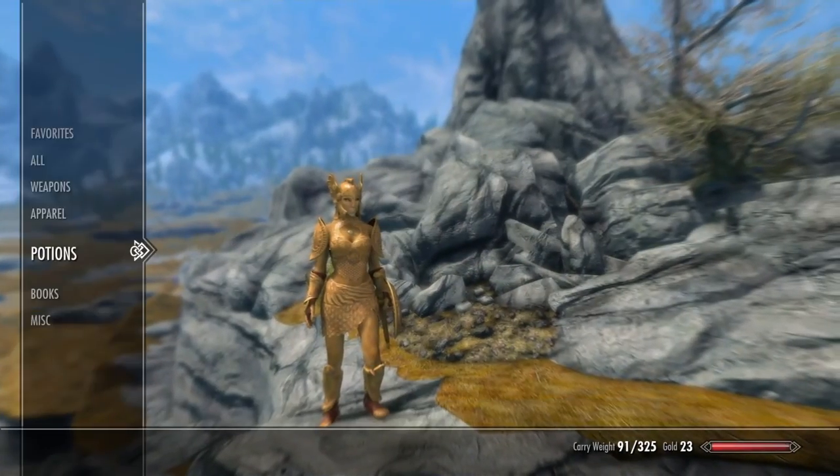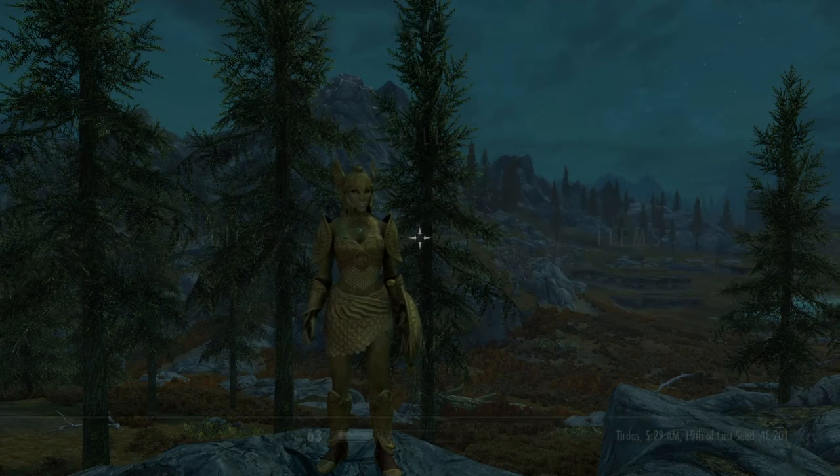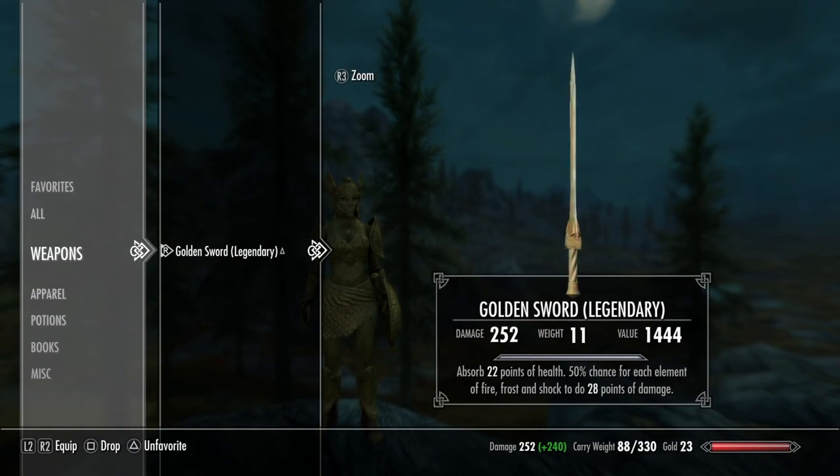Let's take a look at the weapon. The weapon I'm using is the golden sword, which has a damage of 92 when I never upgraded it — I'm just realizing that now. Sorry about that guys, I just realized I had never upgraded the sword or smithed it. When fully upgraded and with some enchantments, it has a damage of 252, which is pretty good.